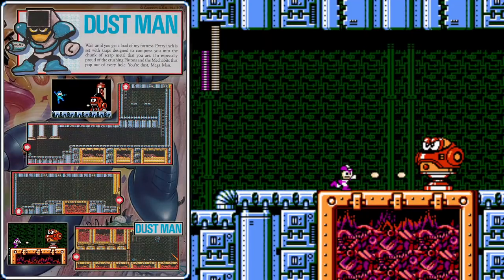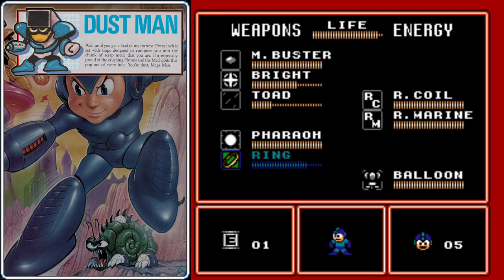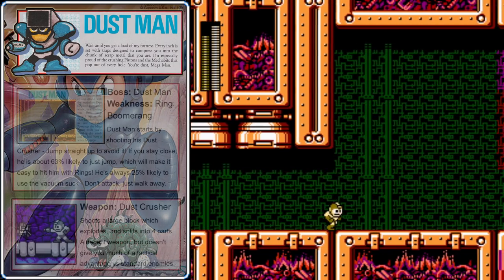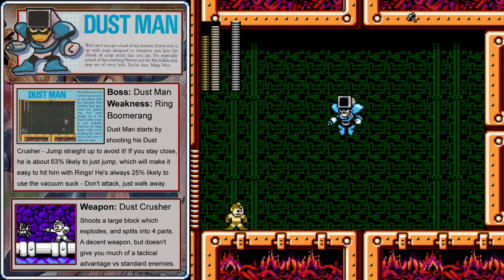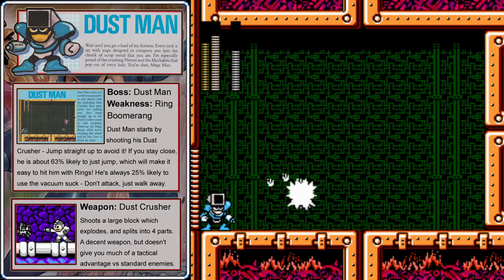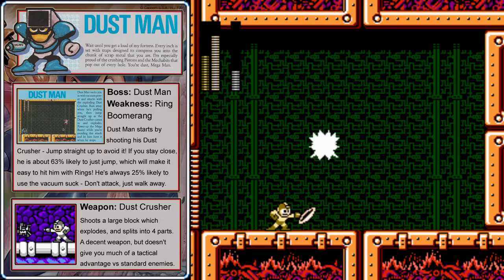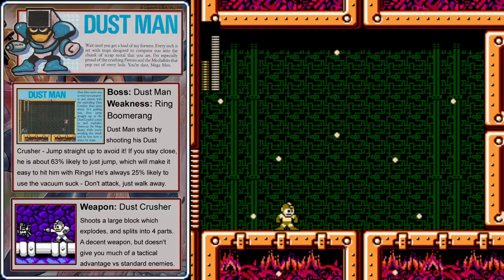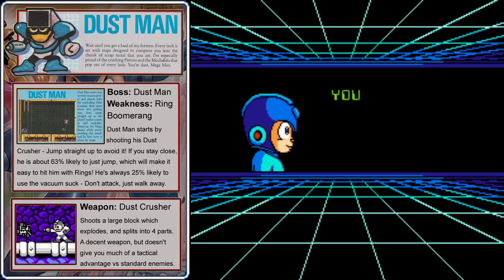There's another one of those crusher enemies over here. An effective way to deal with him is to use your Flash Stopper, which will freeze it in place and allow you to easily remove him. As we pass through the gate, it's time to face off with Dust Man, so equip the Ring Boomerangs. The first thing he always does is shoot his dust crusher — jump straight up into the air to avoid it so you don't get hit by the four-way shot that comes off of it. After that, stay close to Dust Man. Whenever you're close, he's more than 60% likely to just jump up in the air like Toad Man does. He always has a 25% chance of doing his vacuum suck, which will make him invulnerable — whenever he's doing that, walk away from him, and as soon as he stops, turn around and hit him with your Ring Boomerang. Once Dust Man is defeated, we'll get his weapon, the Dust Crusher.